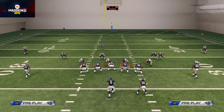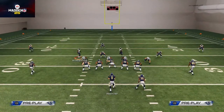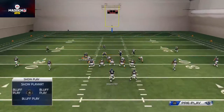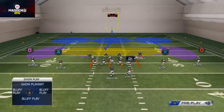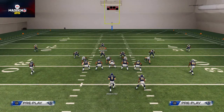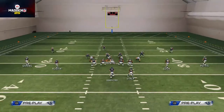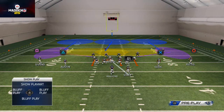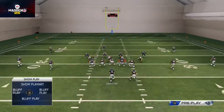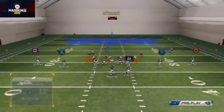The next coverage is Cover 3, and it's a very similar setup to Cover 4. We base align, then take both flat zones and put them in curl flat zones. To get really good underneath coverage in a Cover 3, we man up the running back with the defensive tackle on the left side of the screen, then drop the other defensive tackle into a hook zone, man align, and base align.